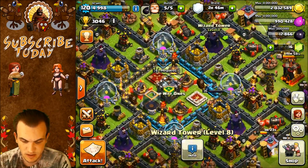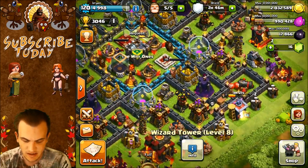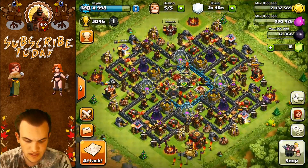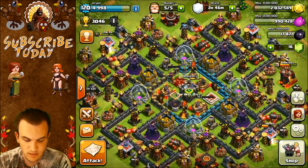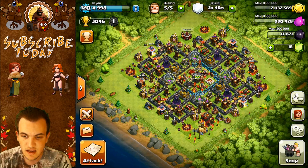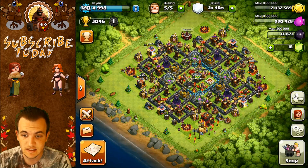I love the way the Wizard Towers are spread out too — each one is covering its own section, which is awesome. So I think Town Hall Level 10 will work really well for farming bases. Thank you Dubwar for submitting this base. Let's go ahead and move on to the second base.